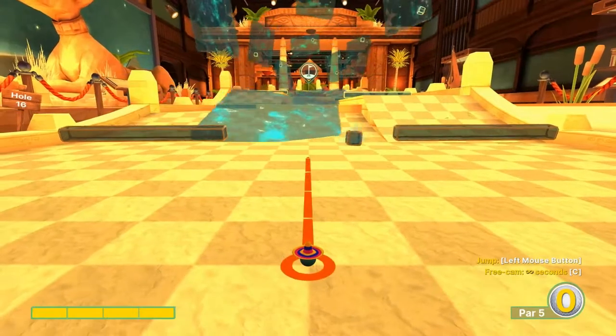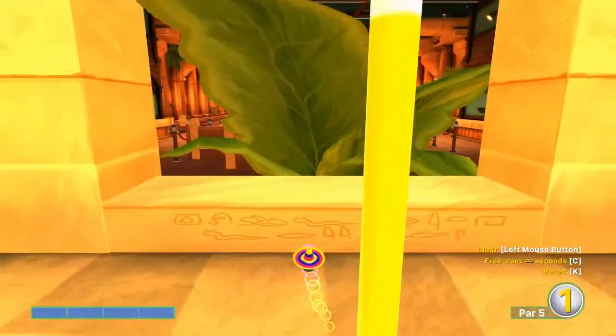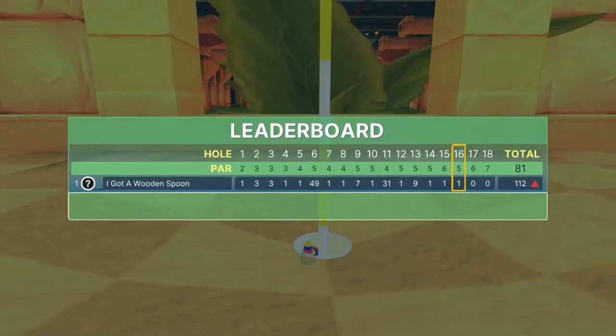Number sixteen: full speed, jump as you take off, jump, jump again into the hole for a hole-in-one. You do have to time the jumps pretty much exactly right to get that one.